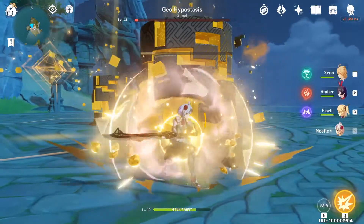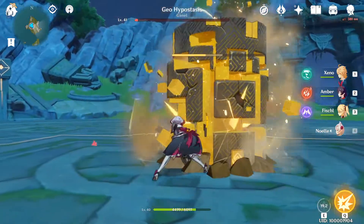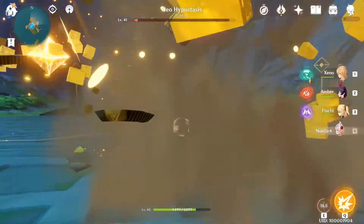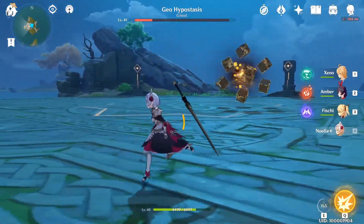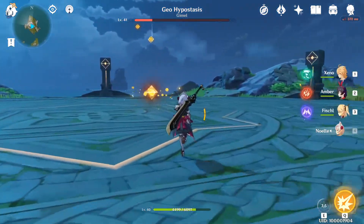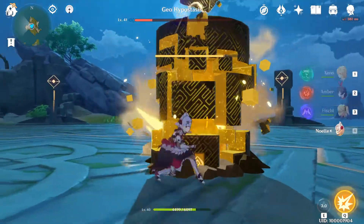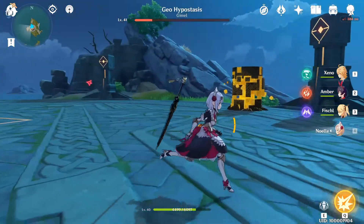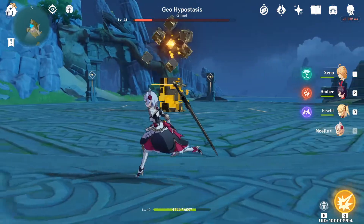You can see how we're going to break his health down — this is the key to taking him down. He's going to heal from the constructs we don't break, so we'll try to get two. I don't think we have time for the third one. You can see he recovers health, but if we were able to destroy all three of those constructs we would have beaten him right then and there. I might have been able to do all three if I'd used my ultimate — it would have given me a wider range of attack and might have allowed us to finish it off.